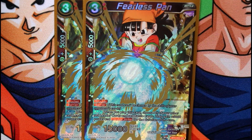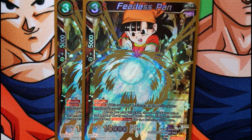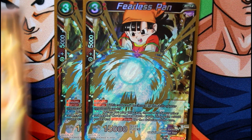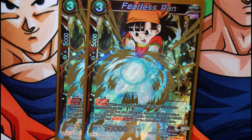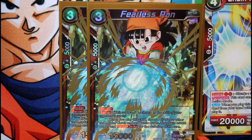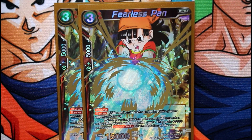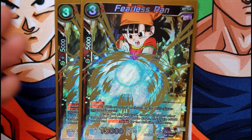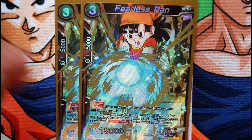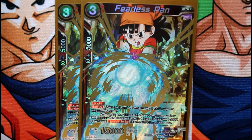For the 15,000 power or less target, we run two Fearless Pan. She gives double strike to all red leader and battle cards and they gain 5,000 power. If this card is not yet awakened, it becomes a very big threat. Whether you bring her out through Chain Attack Trunks or with a big field of battle cards, she gives 5k power and double strike — even the opponent will be scrambling to deal with this card.